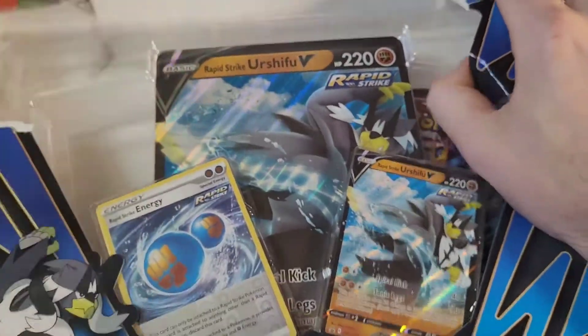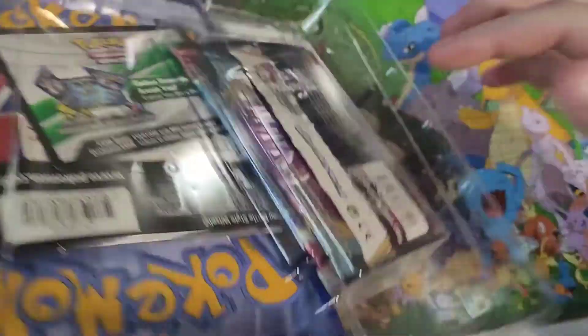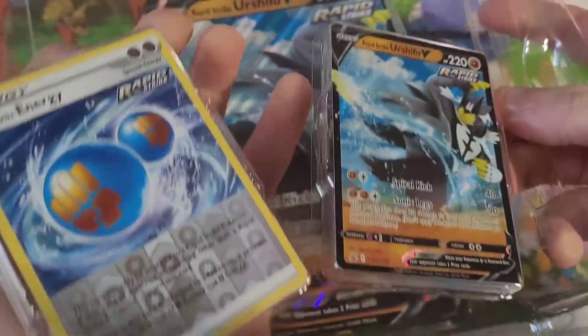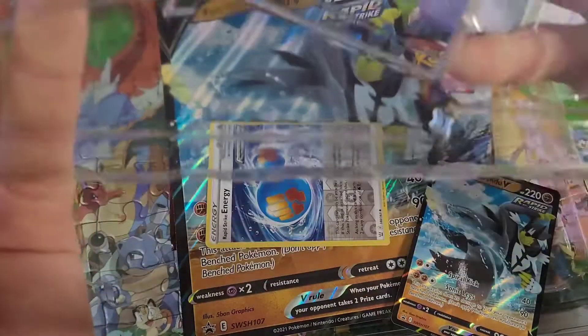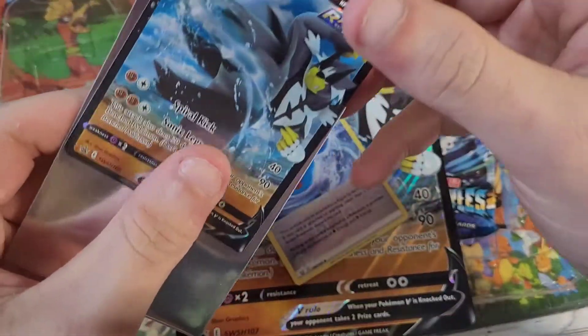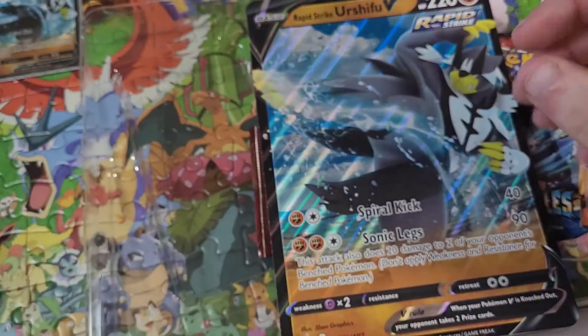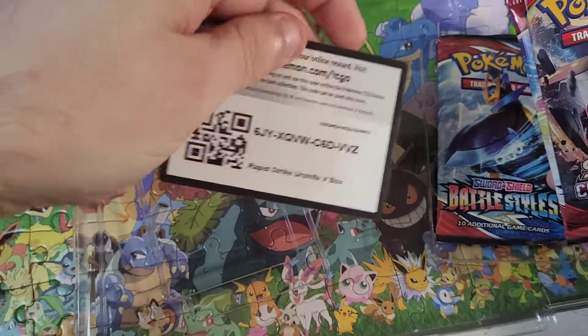We're going to go straight into the Rapid Strike Boost collection box. This one does look like I'm missing some packs, but I'm pretty sure the box was turned upside down and all the packs fell down inside. Don't freak out if you ever see those in stores — it's just because they were mishandled a little bit. I bought one not too long ago that was actually missing packs because the box had been ripped up top, clearly broken into.